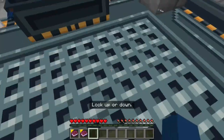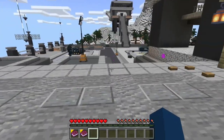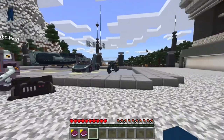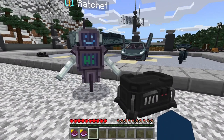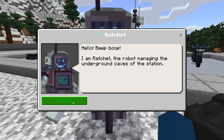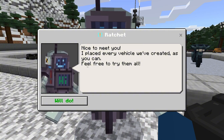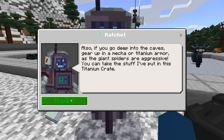All right, let's head to the purple trail. I see in the video there's a Lamborghini in the game, and a motor - what is that, a spaceship? Oh my goodness this looks amazing! Hello Bebop, I am Ratchet, the robot managing the underground caves of the station. I placed every vehicle we've created - feel free to try them. If you go deep into the caves, gear up in a mecha or titanium armor, as there are giant spiders - and they are aggressive.